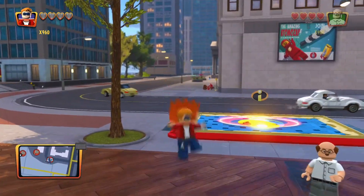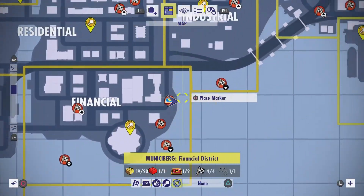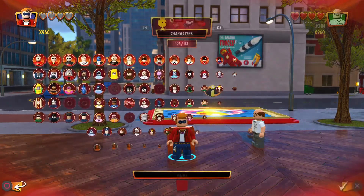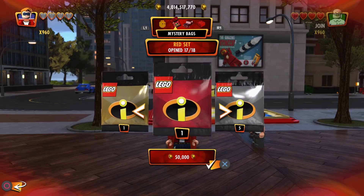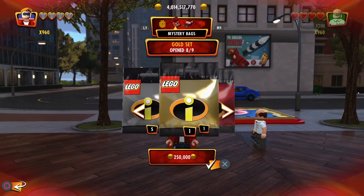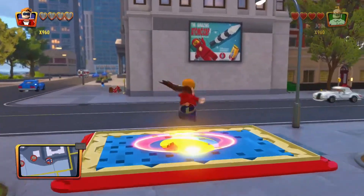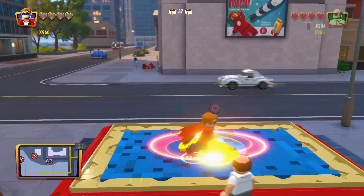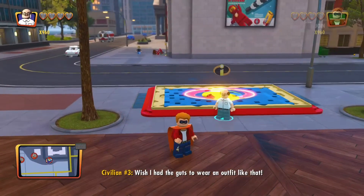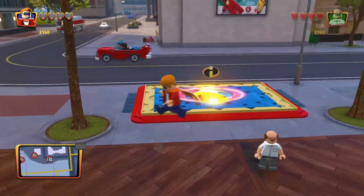We're going to be here today in Financial District making the very last Pixar build. I also want to buy three other characters: the last of the silver ones, the last of the red ones, and the gold ones — all the character bags. Today is the finale episode and our CPU is going to be Bernie Crop.